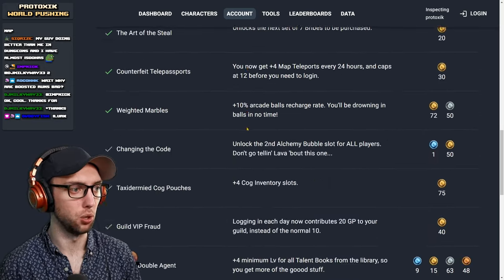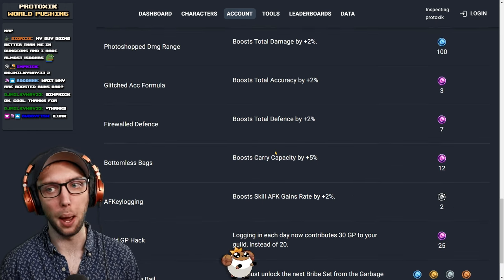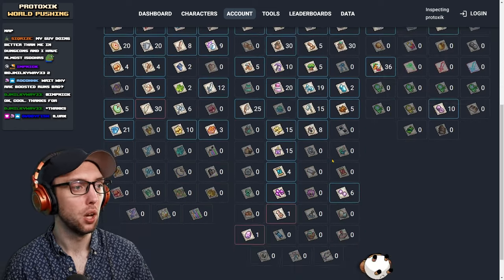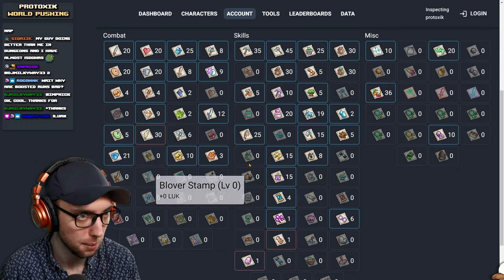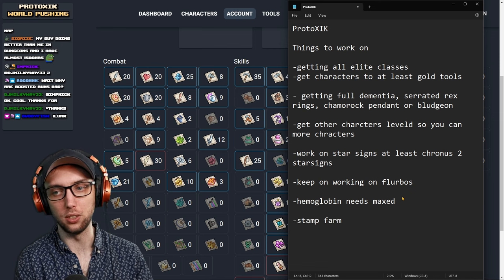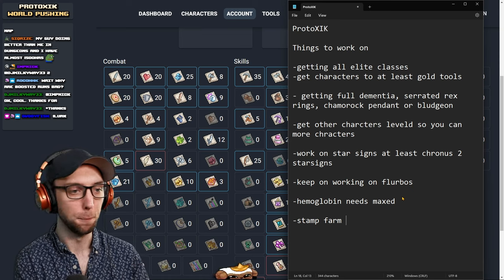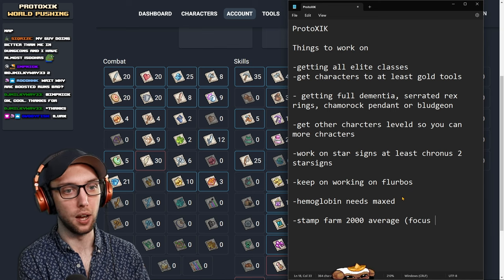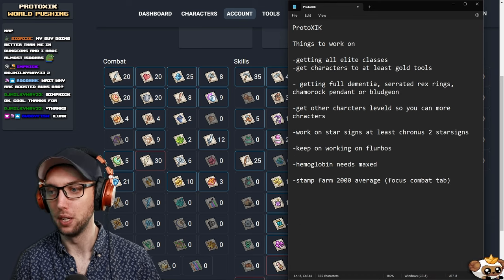Your bribes are looking pretty good for the most part — I'm guessing it's just a money issue, no big deal. Looking at your stamps: you're currently at 670 stamp levels and you can get several more stamps pretty easily. Definitely want to start doing your stamp farm — all the easy ones, World 1 to World 3. You can check the wiki for which ones drop. Focus on World 1 to World 3 stamps and go for a 2,000 average. Focus on damage and the combat tab. People hard sleep on stamps big time — it's crazy how much they sleep on this.